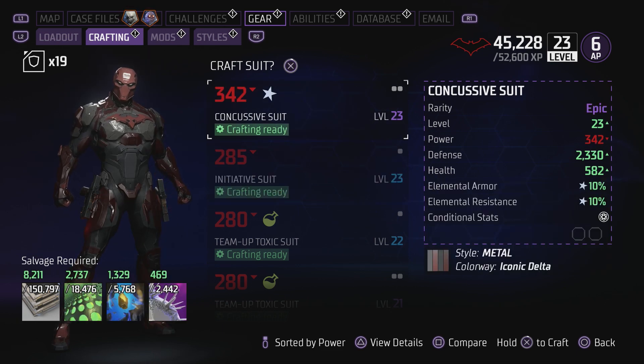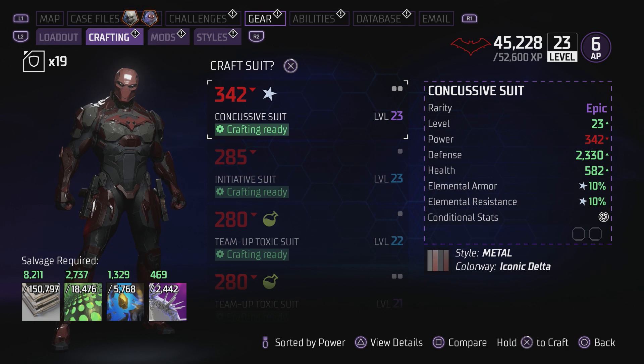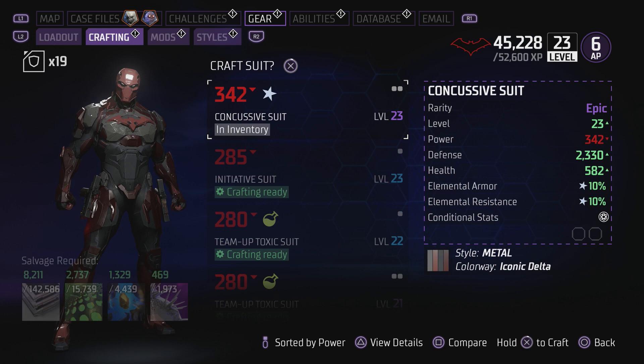What I missed is: when you highlight a recipe, if you look in the bottom right, it says style and colourway. The colourway is the colour style, and then style is the actual physical style of the suit — the kind of suit that comes with the recipe.